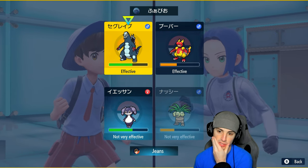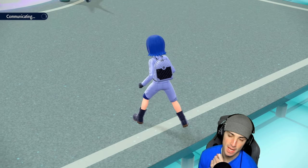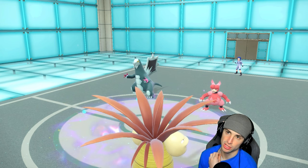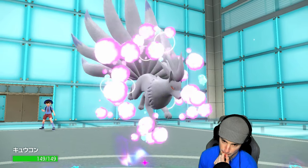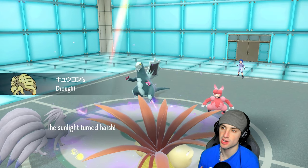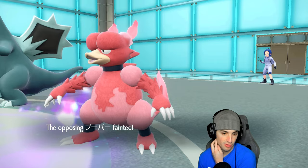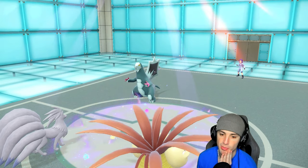I swap in Ninetales, get the Chlorophyll speed going, and hope to Expanding Force KO both of them. Executor is hitting hard. I thought about Ice Shard priority but the Psychic Terrain blocks first-turn priority moves — thank you, Terrain! Drought comes out and now we outspeed Magmar. Magmar's dead, Baxcalibur's dead — awesome, huge turn for us.